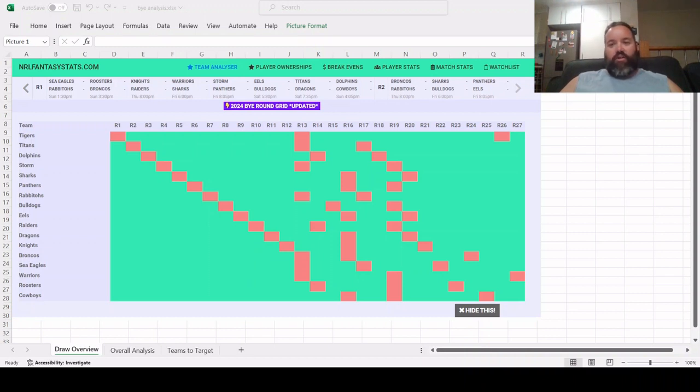One thing to keep in mind is what teams have byes. With the NRL structure having 17 teams, there's at least one team on bye every week. As you can see from this image grabbed off nrlfantasystats.com, round one has the Tigers on bye, and so on. Round 13 is the first bye week for Origin, with seven teams on bye that week — best 13 is the rule for those big bye rounds.